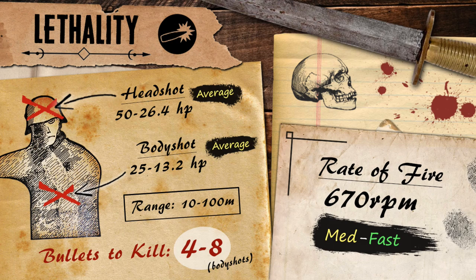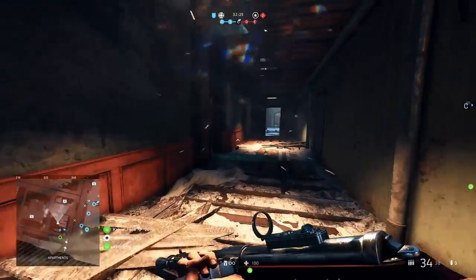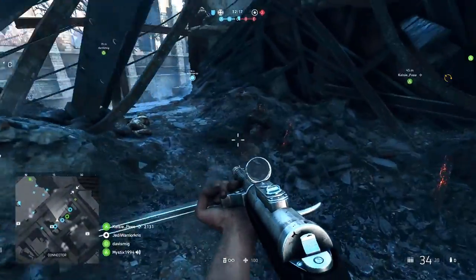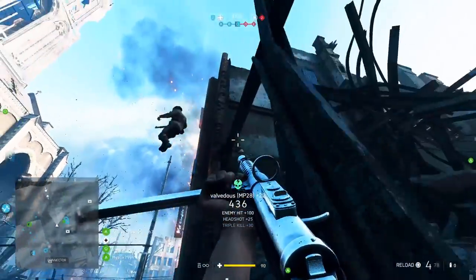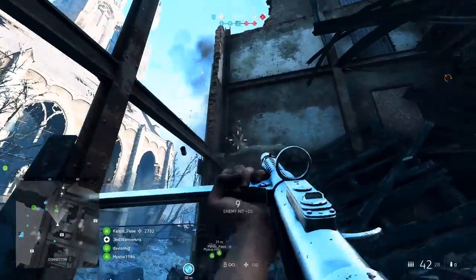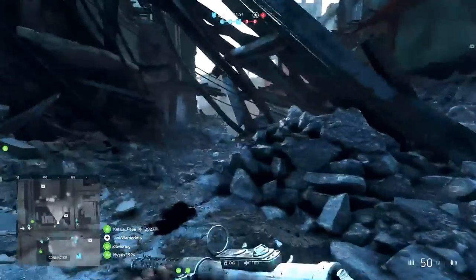So without further ado, let's get on to those juicy stats. The MP28 deals a maximum damage of 25 up to the range of 10 meters, allowing it to kill in 4 bullets within those shorter sightlines, which is pretty typical for SMGs in Battlefield 5. This damage gradually slopes off over distance until those bullets reach 100 meters, where a minimum damage of 13.2 is dealt, translating to an 8-shot kill. You're going to need to land quite a lot of bullets on target if taking on someone further away, and this gives the MP28 much more appeal within close quarters — definitely wouldn't recommend trying to take on any snipers in the distance.